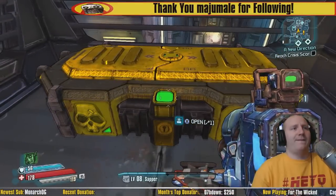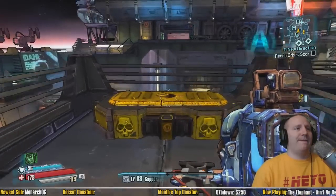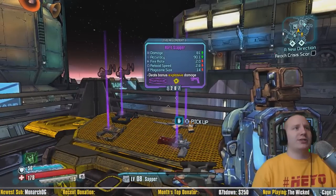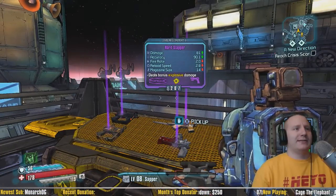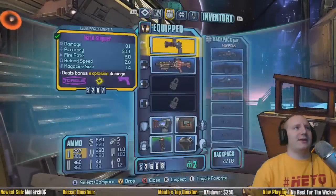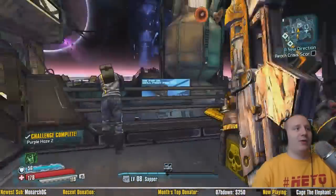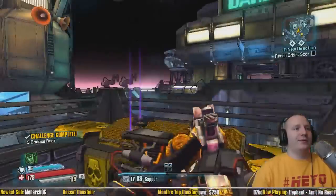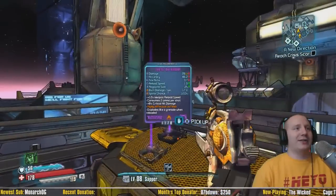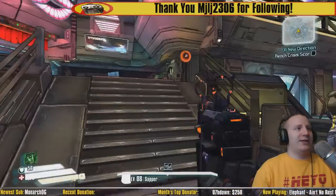All right, first time opening the golden chest — same deal, let's see what we get. We got a Torg Slapper. I actually like that, let's take that. Gotta love the Torgue weapons, that's pretty cool man. I got four weapons out of this. Got a Bowie Revolver — sweet, that'd be pretty good for you right now.